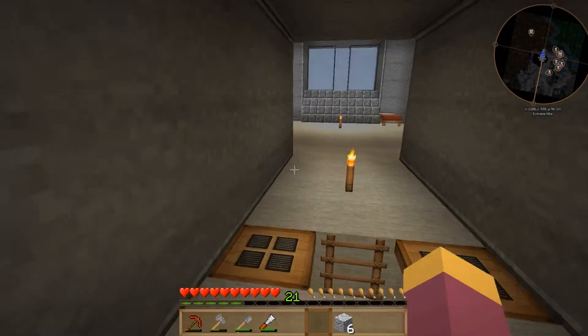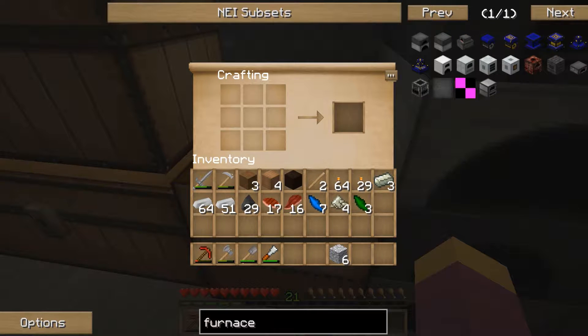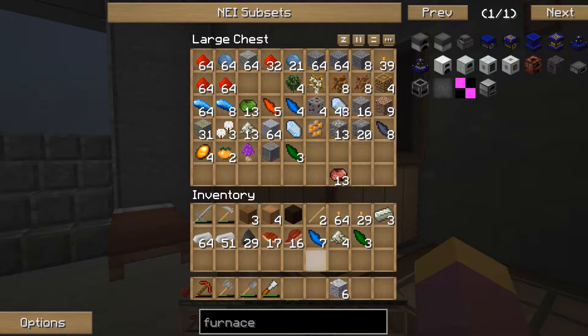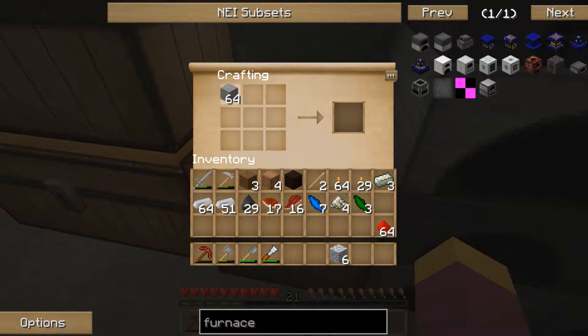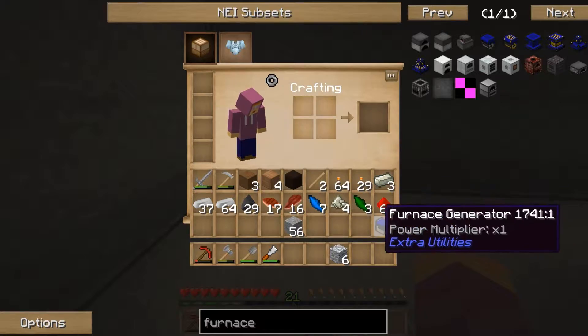So we'll start by making a generator. I'm going to use the furnace generator from the Extra Utilities mod — really easy to make: some iron, an iron block, a furnace, and a couple of bits of redstone. Let's grab some redstone and some cobblestone to make the furnace first, then we need a block of iron. Pop the iron in, pop the furnace there, iron goes around the top, couple of bits of redstone — there's our generator. We'll put that over here.